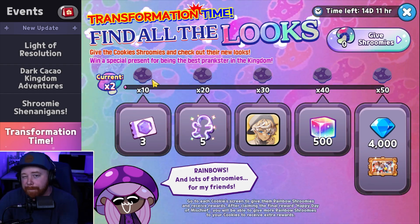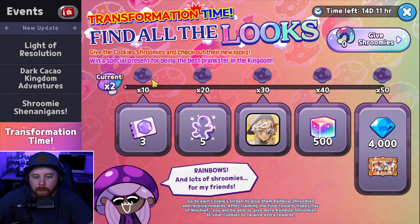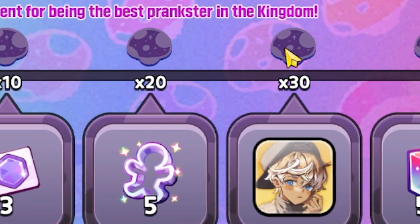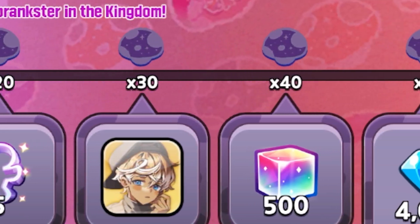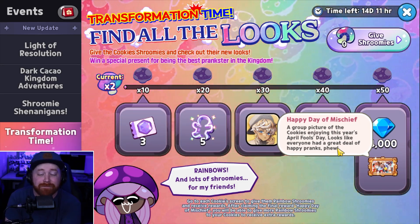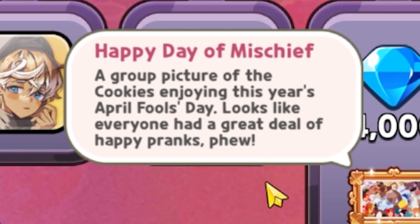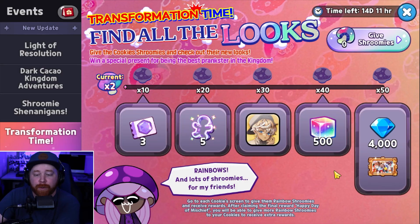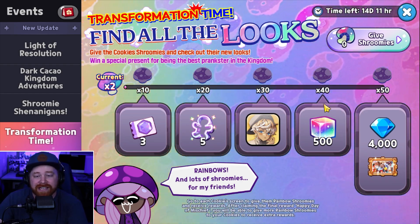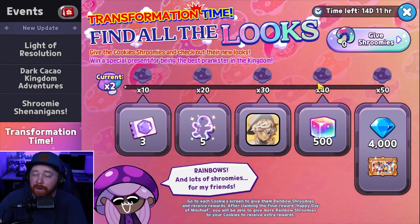Basically, feeding those Rainbow Shroomies to your cookies so many times will give you milestone rewards. For feeding 10 individual cookies you get treasure tickets, then 20, all the way up to 50. Once you complete 50, you will get 4,000 crystals on top of a 'happy day of mischief' group picture. There's also a profile picture for feeding 30 cookies, and 500 rainbow cubes for 40. The rewards aren't bad — very cool.